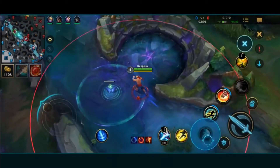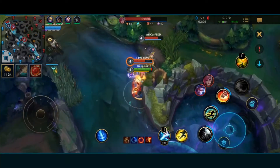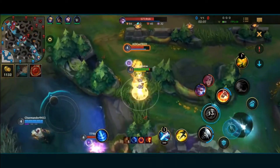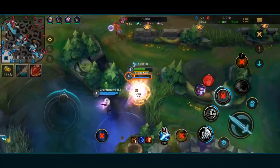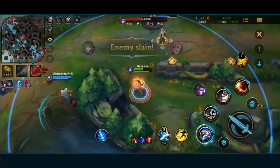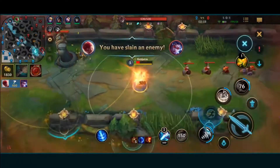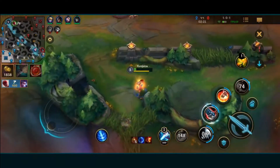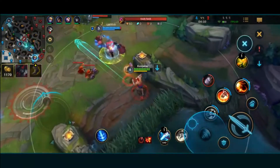Hello and welcome to a guide on improving your mechanics. In this guide I'll be going over mechanics that every player who wants to climb out of elos like gold and platinum should know, such as input buffering, animation cancelling, target lock, flash combos, and I'll also be giving tips and tricks for hitting skill shots as well as improving your reaction speed and ability to dodge enemy skill shots.